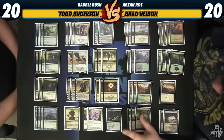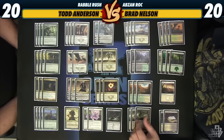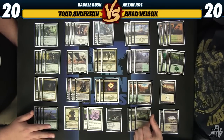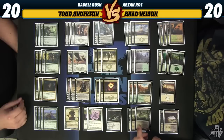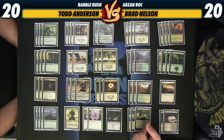The idea of this deck is to make High Sentinels of Arashin as good as possible. Brad said tokens, but really this is a plus-one plus-one counters deck, not really tokens. Well, they're both tokens — they're dice, they go on things. You can use dice for tokens, so, lawyered.